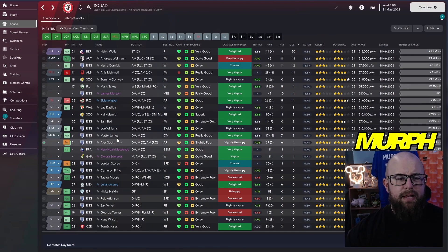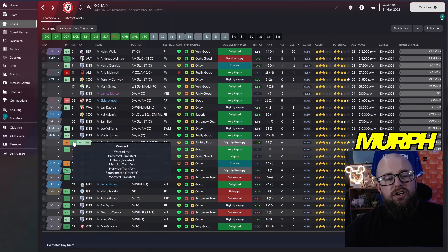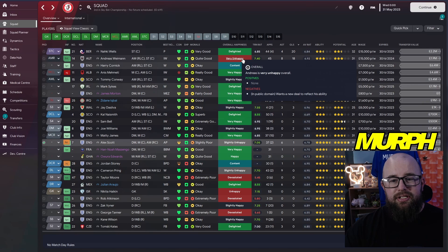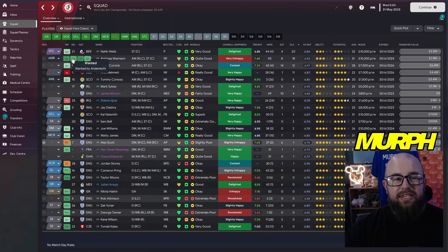On Alex Scott — he had an okay season, six assists and one goal, nothing massive. There's already interest from Brentford, Fulham, Manchester United, and Watford, so keeping hold of him will be tough. There's also a bit of unhappiness from Weyman who wanted to leave in January — we said no — and there's interest from Anderlecht, so European football could take him away from us.